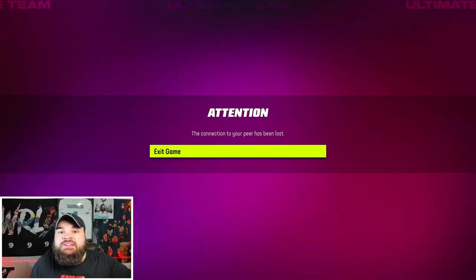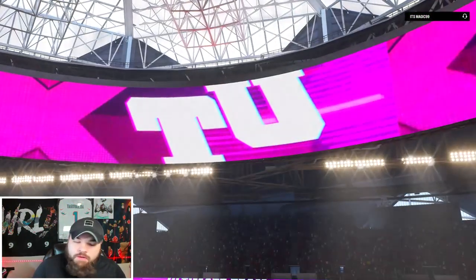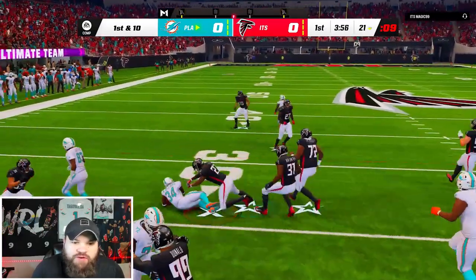Can we get the D-line pick? Look at the Xavier Howard effect. Game number two — the opponent has Mike Haynes, Tariq Woolen, and RG3. We're finally going to run a little bit of offense. We run the ball first play — good run right there.